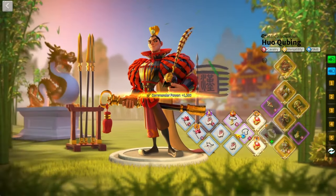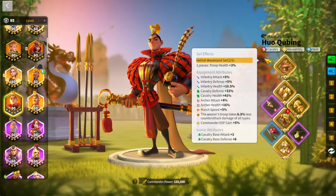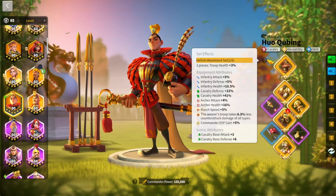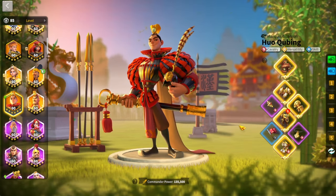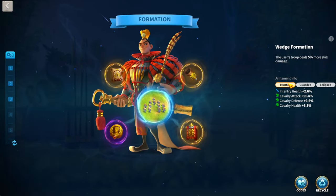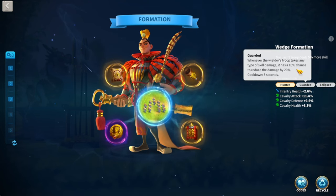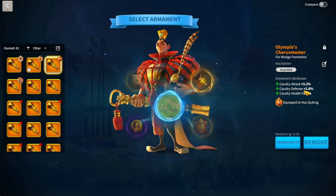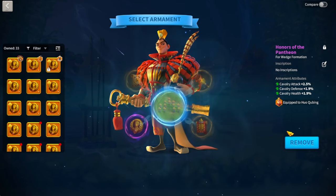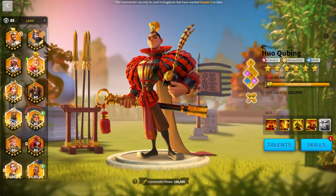For my Huo/William march, I don't have good accessories unfortunately — this is mainly my buffing march. I have the two-piece set, basically the same as my Nevsky march but minus the accessories, so it's pretty heavy on defense and health. I definitely need to work on the accessories at some point. My armaments are pretty good here — a hunter inscription gives it more tankiness, reduces skill damage taken. I got three of a stat on one armament with one transmute, three of a stat here, and two on another.